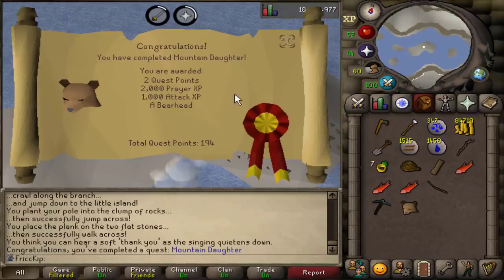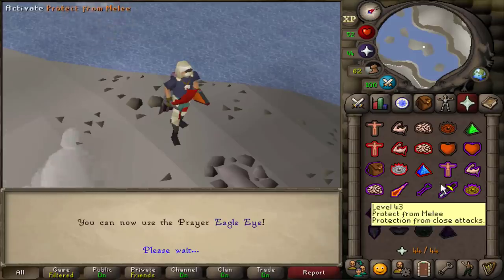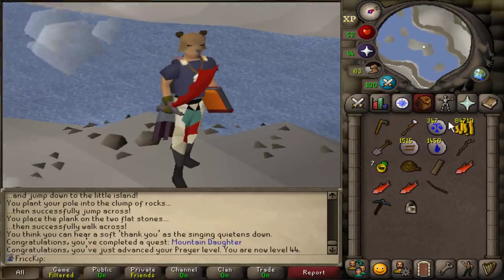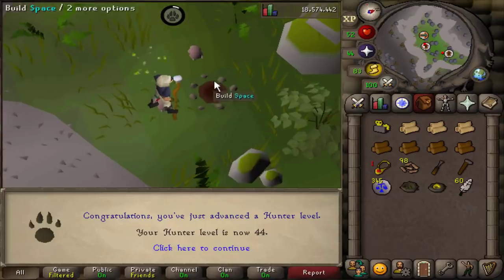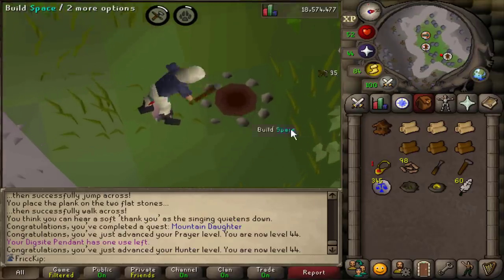We get the bear head, and prayer level — oh, it's Eagle Eye too, nice. For me it's just fashion scape but I know pures use this. I'll show you the stats because it gives defense bonuses, and even if you're one defense you can equip this. This is a pretty important hunter level right here because at 44 we can now upgrade to doing maple birdhouses instead of the teak birdhouses I've been doing.